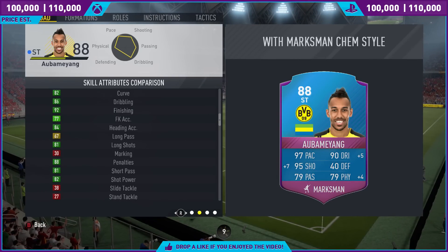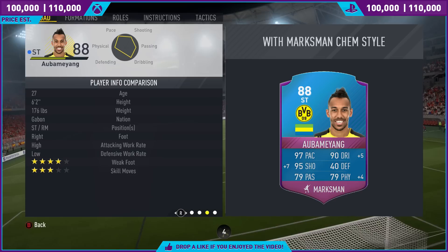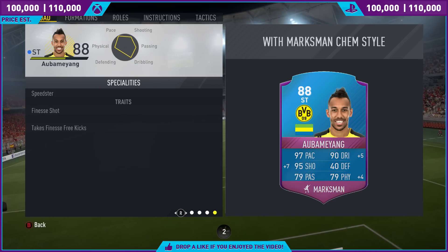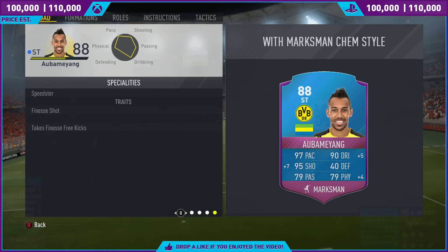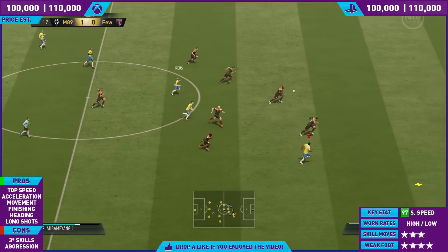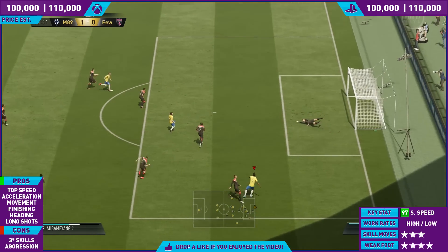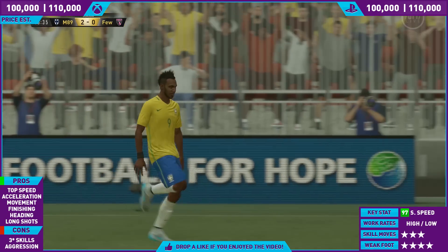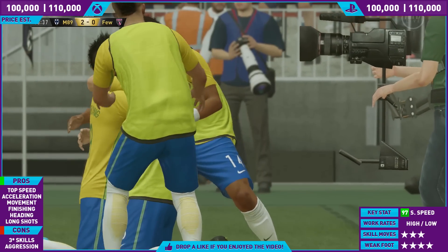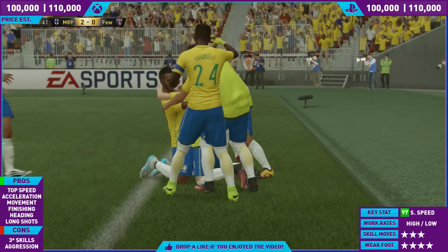Ball control is 86, dribbling 86, finishing 92 — this guy knows where the back of the net is. High to low work rates — perfect for a striker in my opinion. The instruction I had on the card: get in behind, press the back line, like I do on every single striker I use. He is capable of these moments of magic which you expect top strikers to do in this game.